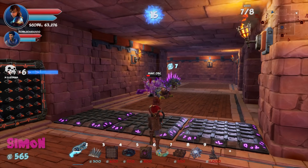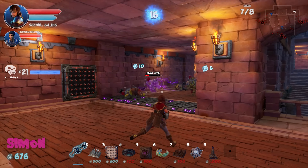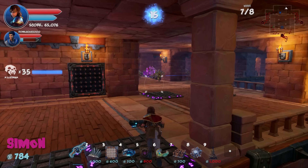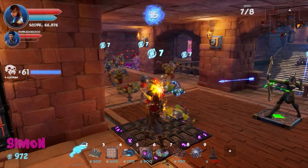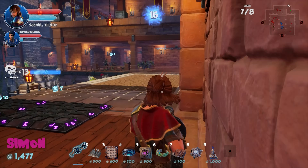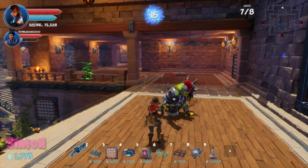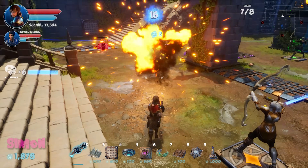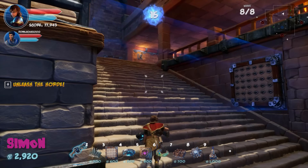Final waves begin. Enemies coming from the usual direction. Dralis takes on the role of reminding everyone to use the lava barrel this round. Simon tells him to keep shooting instead of managing. Simon is thinning enemies at the top of the stairs before they reach Dralis below. They keep watching the lava pot, waiting for the right moment.